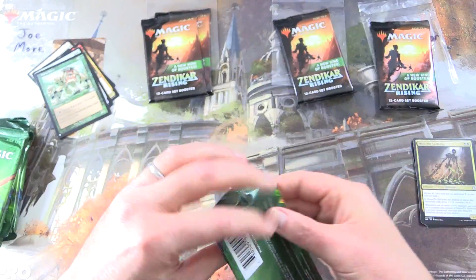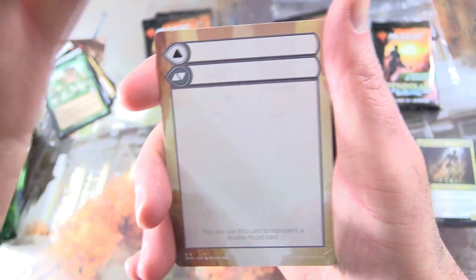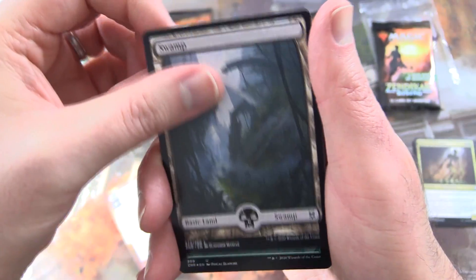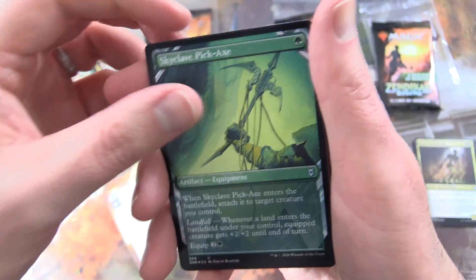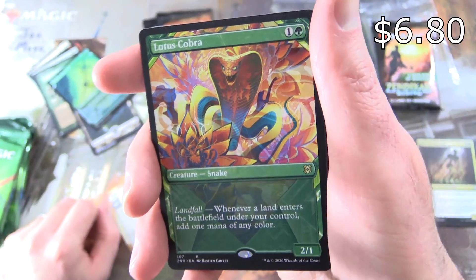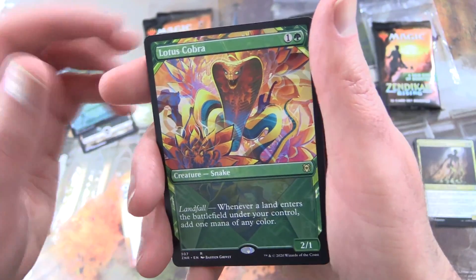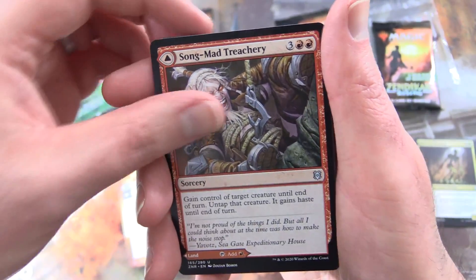On to Zendikar Rising — just a regular Draft Booster. You can only get one rare out of these, nothing from the list, and no guaranteed foil either. We get a Swamp, a foil Skyclave Pickaxe — lucky to get one here — and a Showcase Lotus Cobra. Nice one. I think the Draft Boosters are giving these Set Boosters a run for their money.